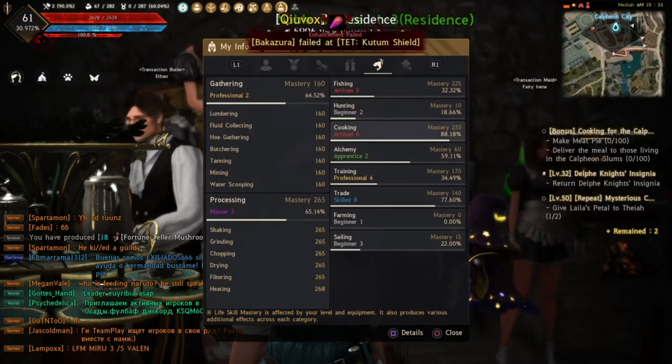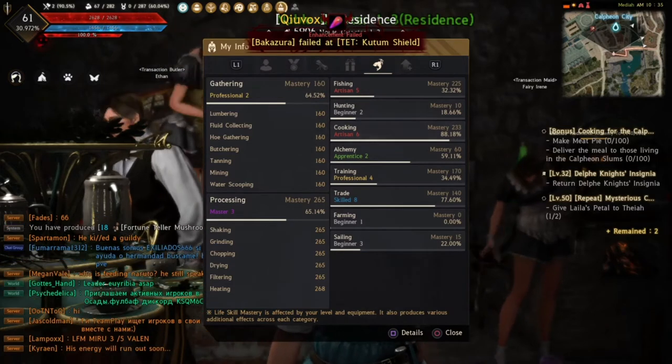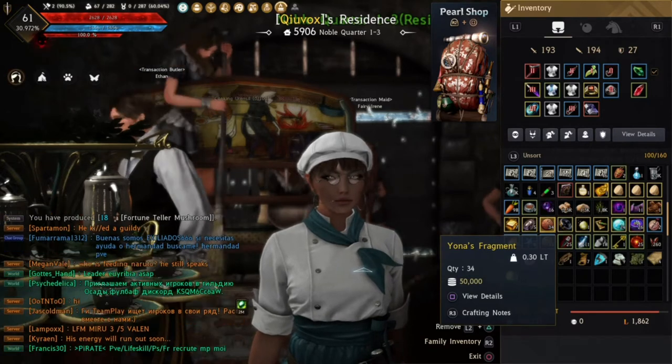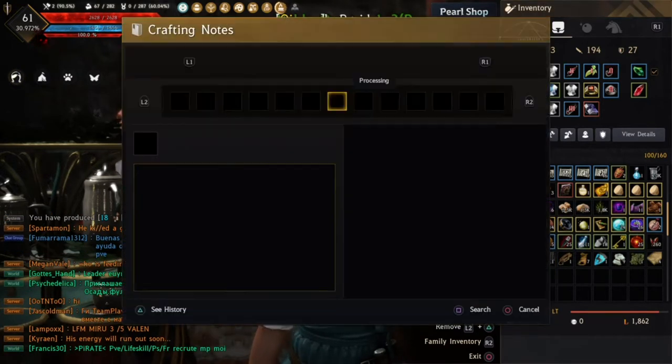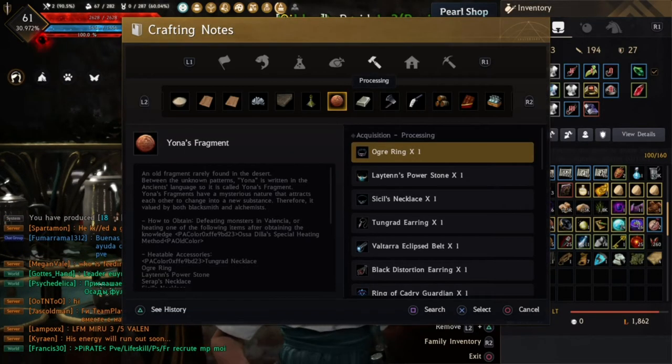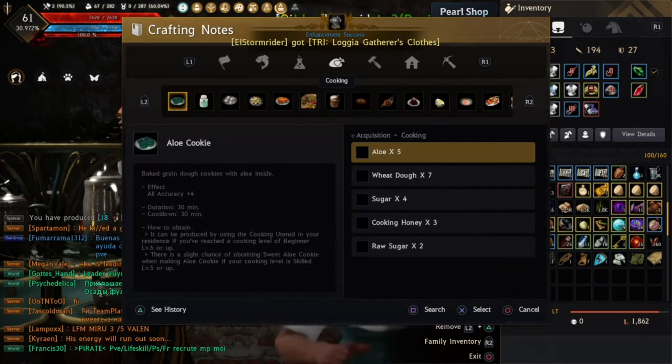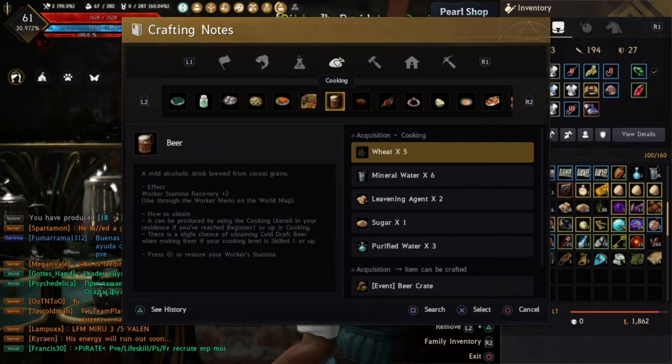As you can see, I'm at mastery cooking 233. What we are going to do is cook beer — this is a very good way to level up. Let's go into the crafting notes and find beer.